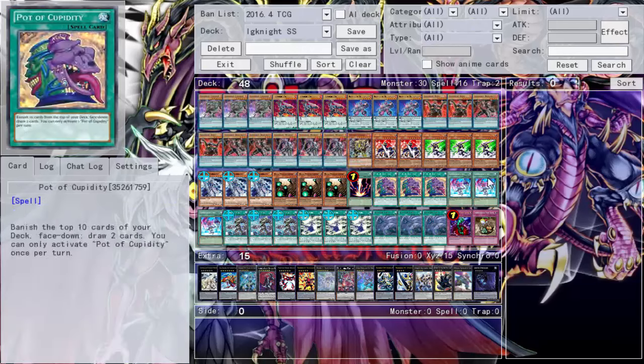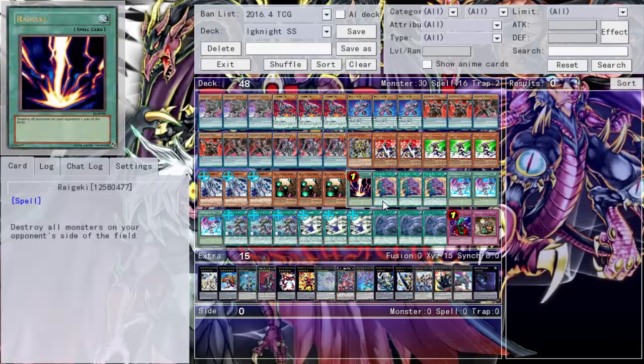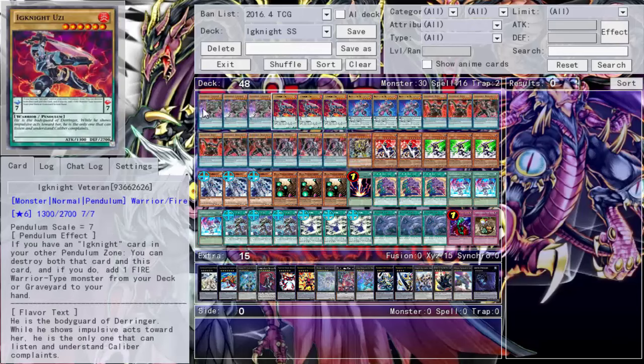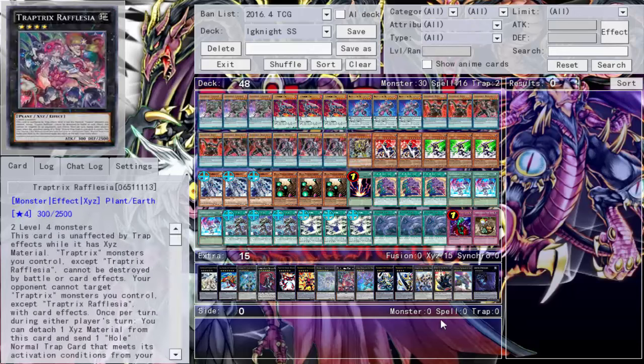The deck count is kind of high at 48, but there are a lot of cards here that are one-for-ones. Since we're over 40, we've gotta run that obligatory Pot of Cupidity. There are some cards I totally don't mind getting rid of, so getting that plus two is nice. I'm going to go ahead and do the deck profile because I'm going to take this deck out and play it.